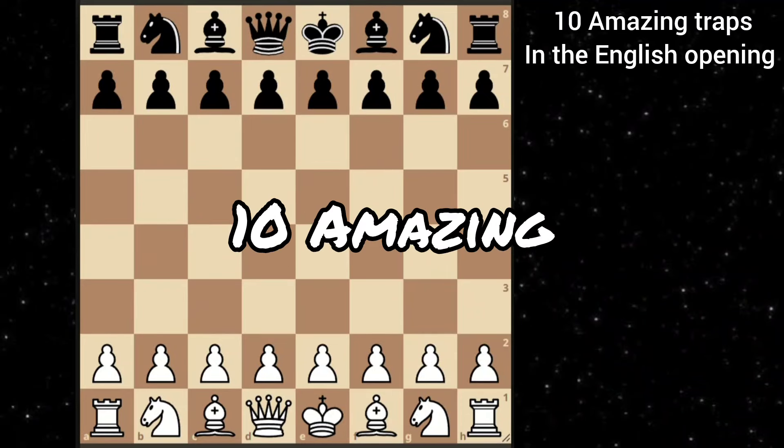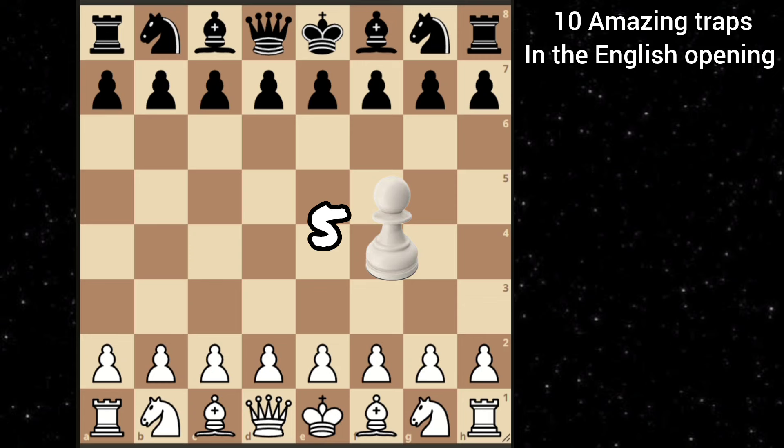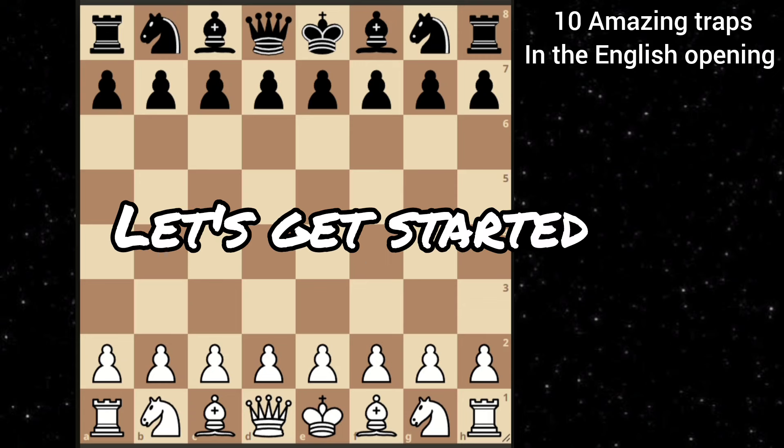In this video, we will see 10 amazing traps in the English opening. First we will see 5 for the white pieces and then 5 for black. So let's get started.